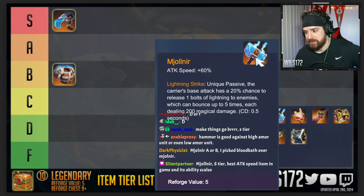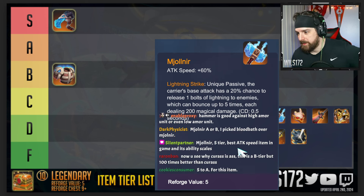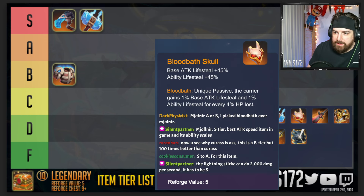If you're running six glacier, this is just going to be zapping everything with basically no cooldown — about 0.5 seconds. We're getting mostly A and S votes. To me, Mjolnir is S tier — it's the best melee item in the game. Next we have Bloodbath Skull.